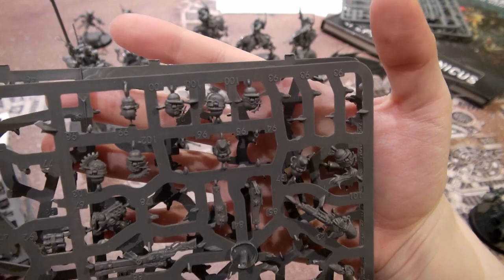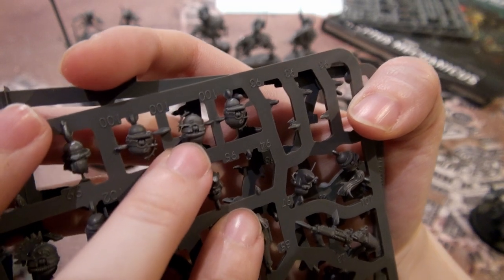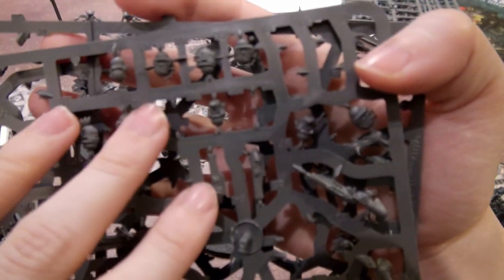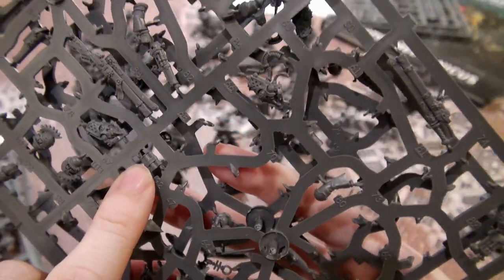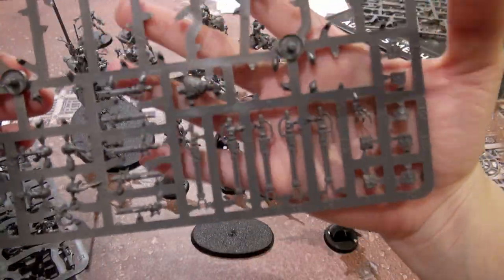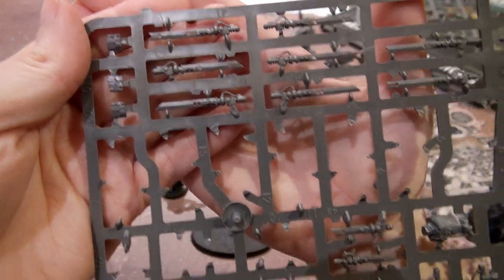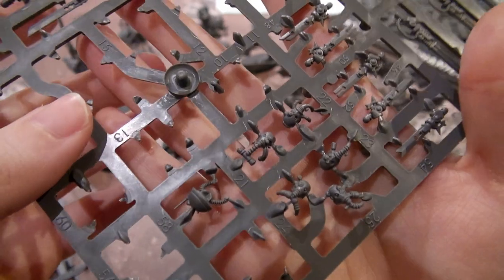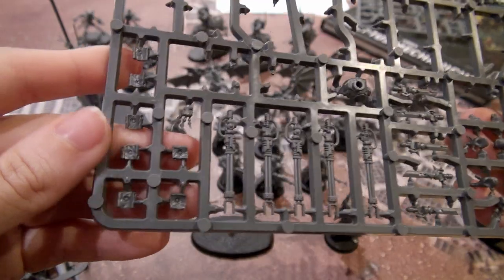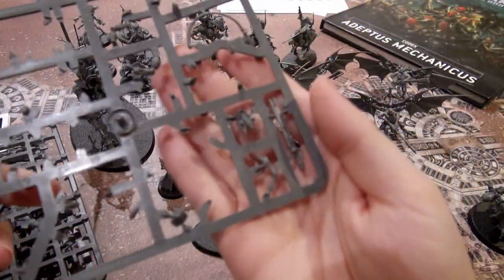These are the bits of the Serberys Raiders. As you can see, you only need three heads, but there are more heads than you need. They are unique to the Serberys Sulfur Hounds for design — like these little things up front, they're a bit different than the regular guys. But if you want to make some special characters, there are some nice extra little packs. So many extra bits in this. There are extra packs to make certain everyone is a bit different, an extra head if you weren't going to do an alpha, and all the extra packs. There are really cool-looking little hands as well.